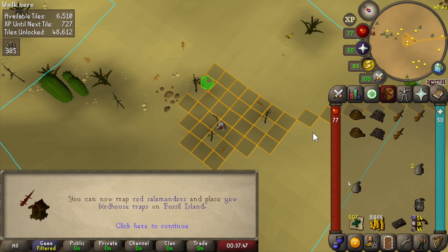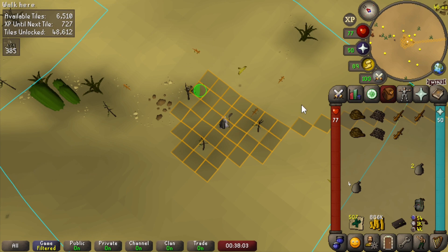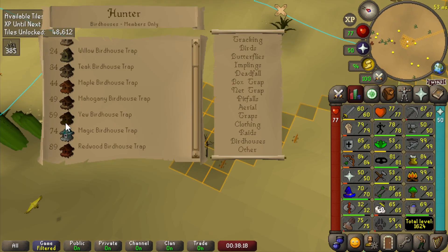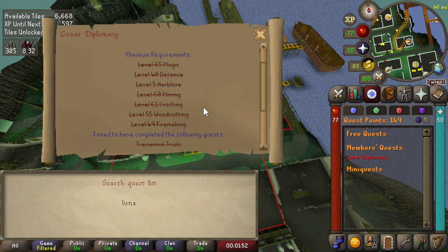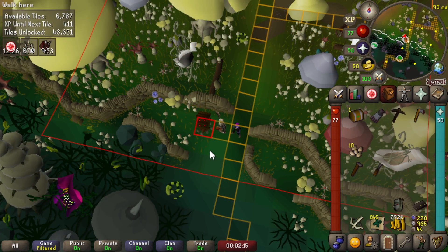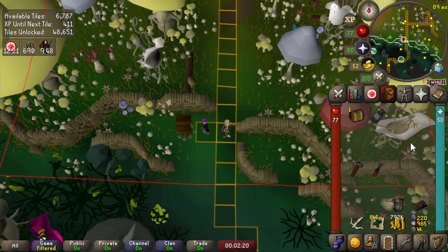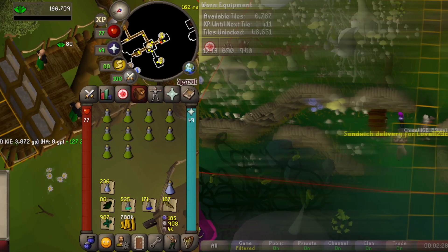59 hunter now - able to make yew bird houses and catch red salamanders. I wanted to get to 59 so I can make yew bird houses, because to complete the Ardougne medium diaries I need to get some willow seeds. Willow seeds - the easiest way would be going back to wintertodt, which I don't want to do. The other option is bird houses or farming contracts, which have been unlucky. Got 61 crafting - I can now do Lunar Diplomacy. Placed the last bird house - hopefully get a willow seed soon.